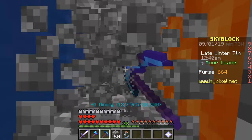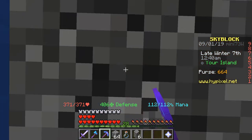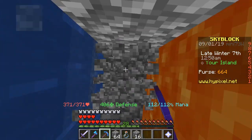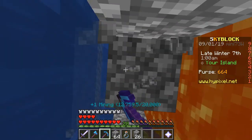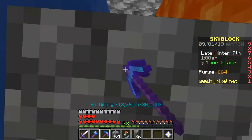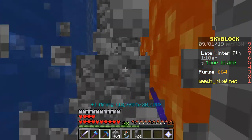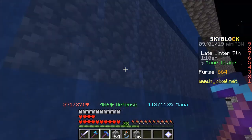I thought I could instamine cobblestone with haste 2. Is the haste 2 working? Yeah, I do have haste 2 on. I also have efficiency 5, so I should be mining faster. But it's fine, I can deal with the speed. This is really going well. And obviously I've only done one of these sides — I still have to do it over here as well.